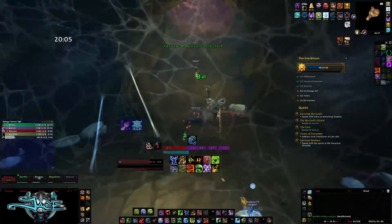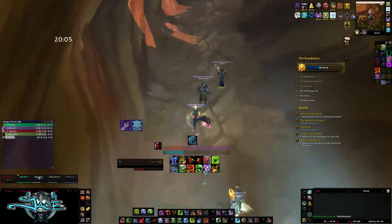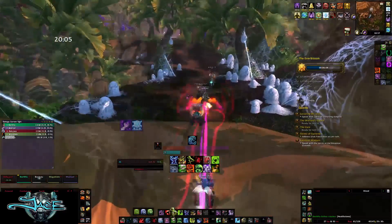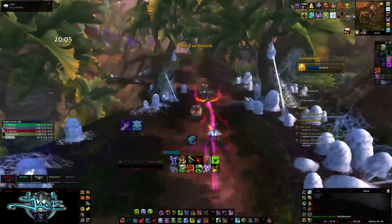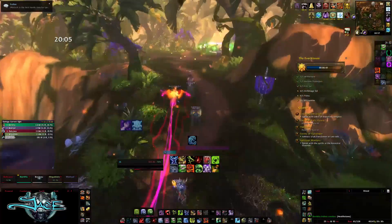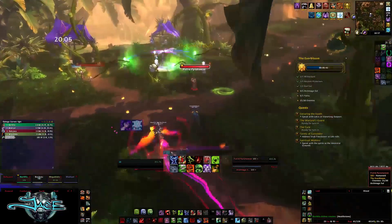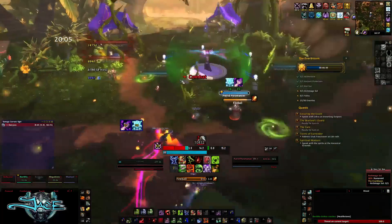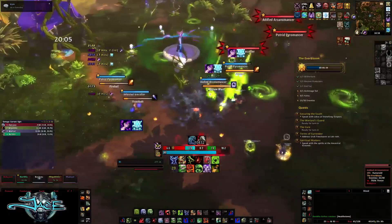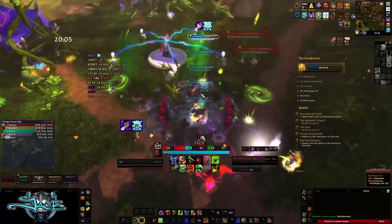Once you kill the Spider Boss, go up the hill to the Mage Boss. The trash around the Mage Boss is probably the hardest trash in this instance — all casters, very hard to tank in melee without Corpse Grasp. Luckily I'm a DK so I have it, but if you don't have a Death Knight, this pull is a lot harder. Group up all of the Mages together.